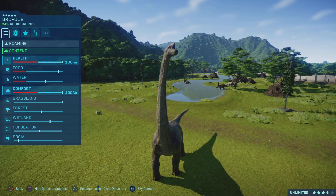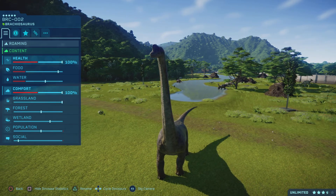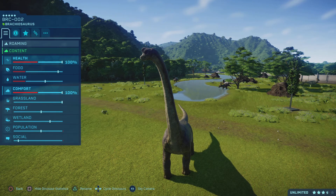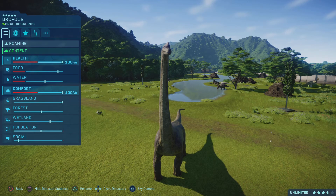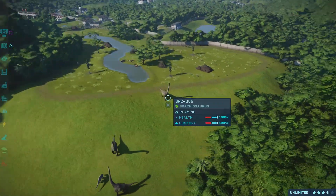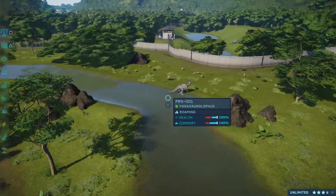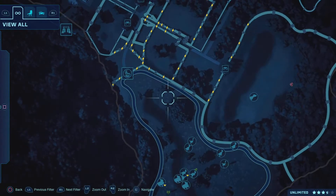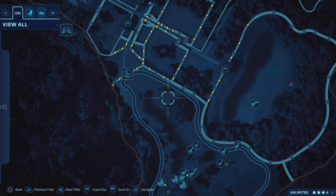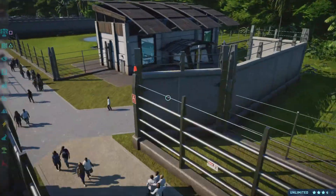What's up everybody, welcome back to another video. Today we're gonna be playing some more Jurassic World Evolution - this is part three. Last video we started work on the herbivore enclosure, as y'all can see there are a little bit more dinosaurs in the background. I promised y'all I would make some small carnivores in this video, so we're gonna be making some small carnivores.